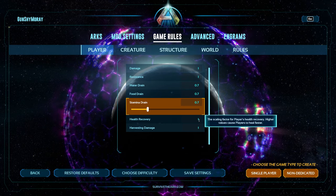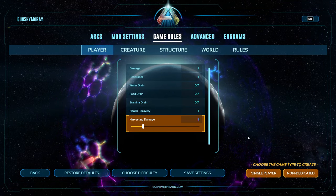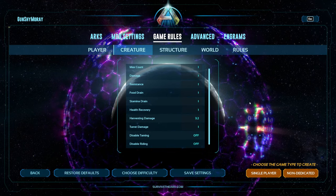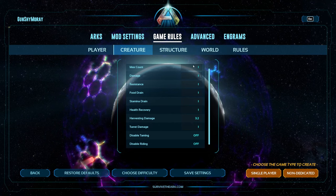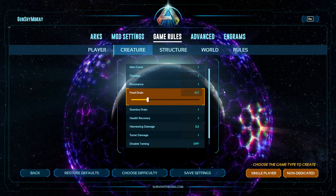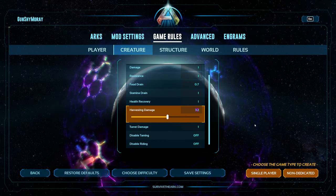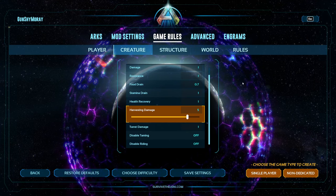Next up, and this one's important especially once we get down to our harvesting setting: harvesting damage. We're going to bump this up to 3. Now in creatures, we're going to change the food drain over to 0.7 as well. And the last thing we're changing in creatures is the harvest damage — we're going to change that to 5. Again, same thing; it's going to affect our harvesting settings.